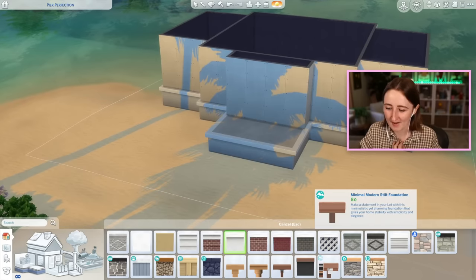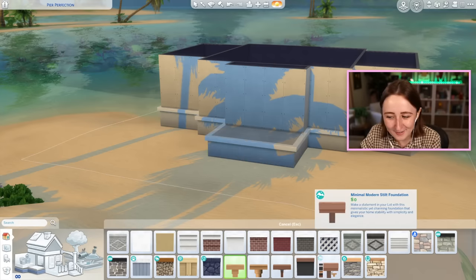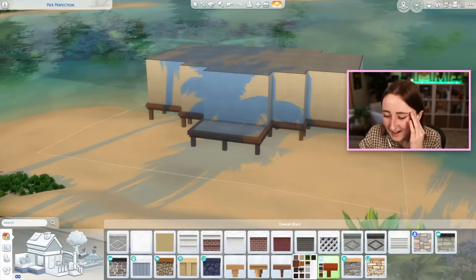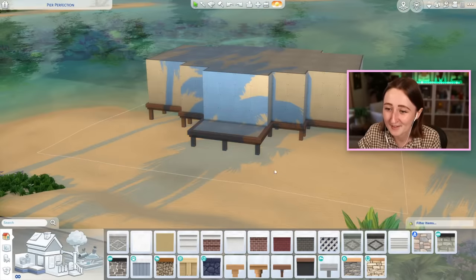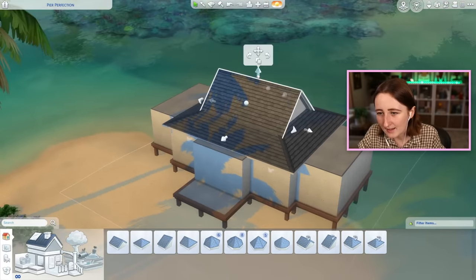I forgot about the foundations — I was gonna use one of these, but these are base game. We do have a stilted foundation from Snowy Escape, so we could probably use that one and it has similar vibes. I don't know if the wood colors are gonna match with the island living stuff. A lot of the houses in this world have a roof similar to this shape, so maybe I'll try and do that.